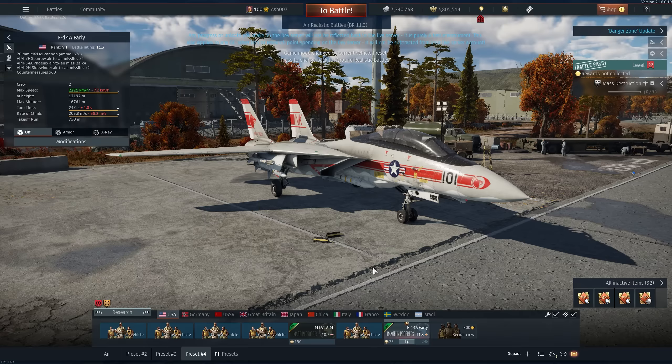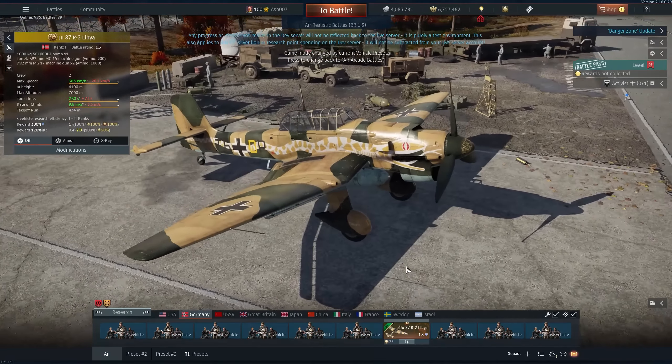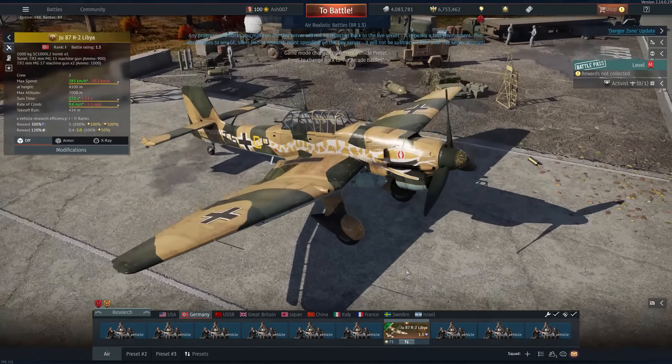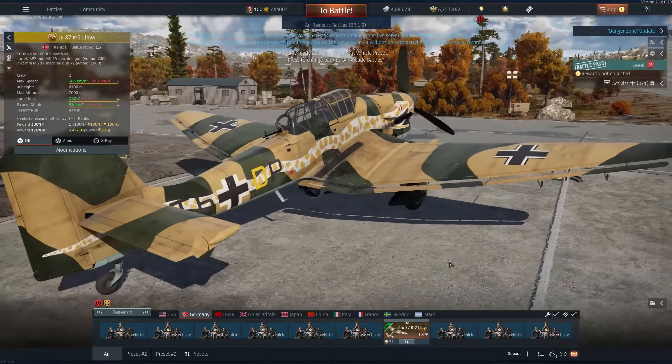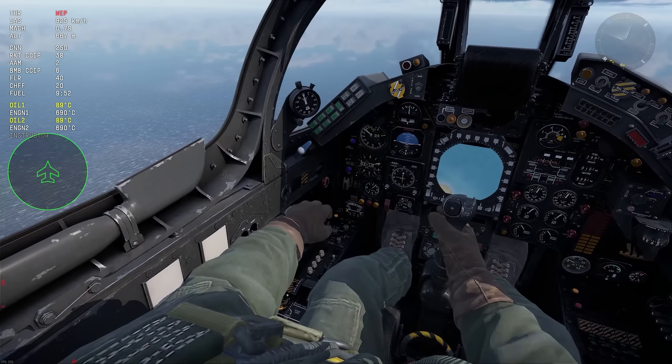Germany has received a JU-87 R2 Libya, this time with a fantastic looking snake wrapping around the side of the aircraft. It is a premium Stuka, rank 1, battle rating 1.3, gets a thousand kilogram bomb and a rear machine gunner. The Jaguar GR1A has a detailed cockpit and so does its French counterpart, the Jaguar A.